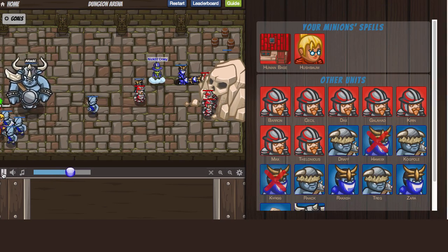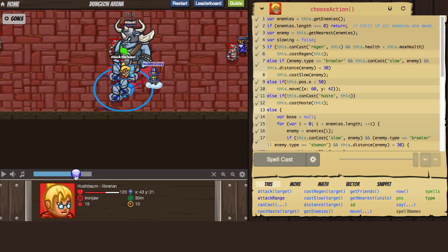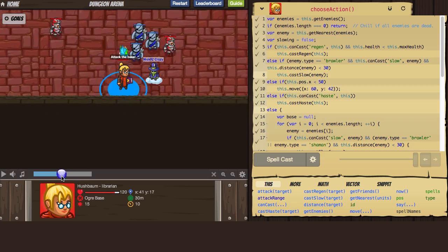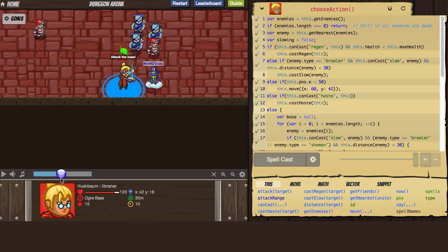My librarian uses a for loop over all the enemies looking for type equals brawler. She just uses her slow and regenerate spells to stay alive as long as possible while my soldiers kamikaze the enemy base.